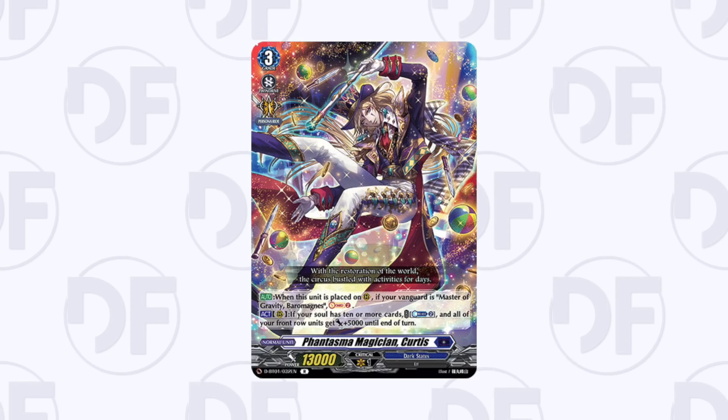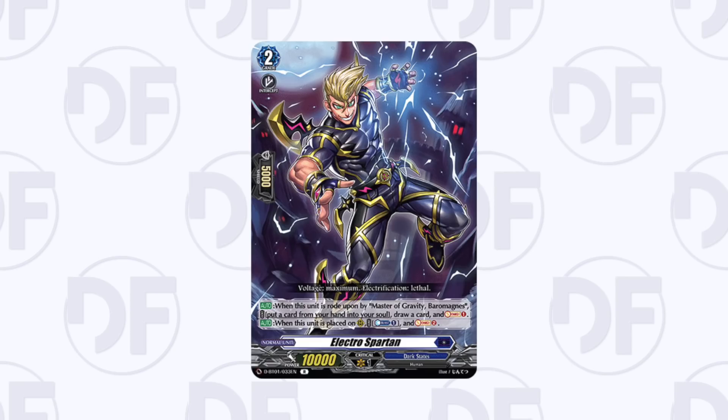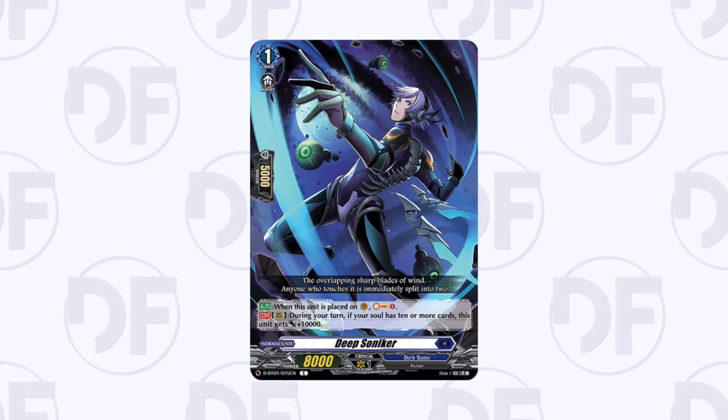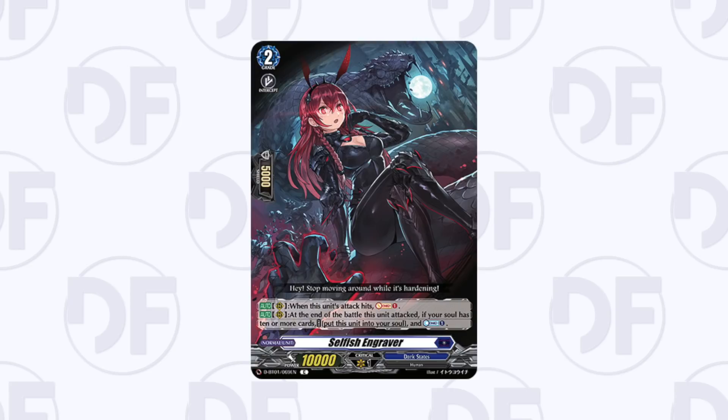Baromagnus has quite a few specifics too. Curtis is just soul charge two on place — great for Baromagnus. Electro Spartan here is part of the ride deck, so that goes without saying. Crawl You Insect is super important for Baromagnus and has potential in other Dark States decks in the future that may mass soul charge. Deep Soniker is a nice 18k beater when you have enough soul and is part of the ride deck. Selfish Engraver has potential across the whole nation — the counter charge skill is gated behind a lot of soul but Baromagnus can reach it. Future Dark States builds that sit at 10 soul for a while could also use Selfish Engraver.